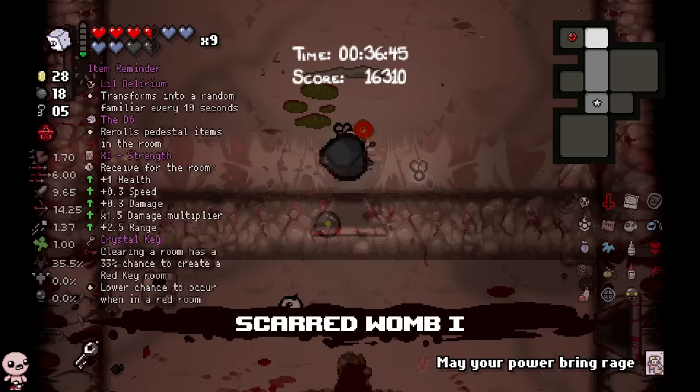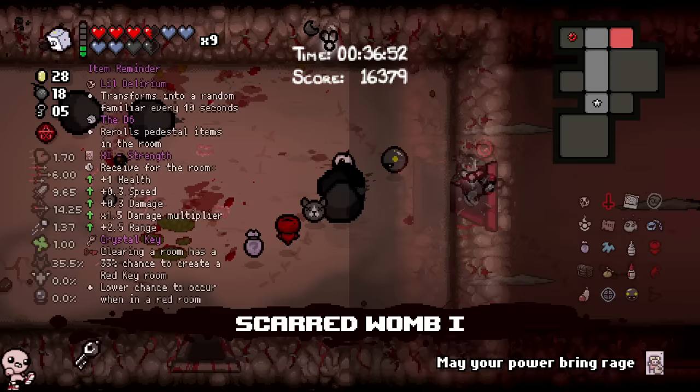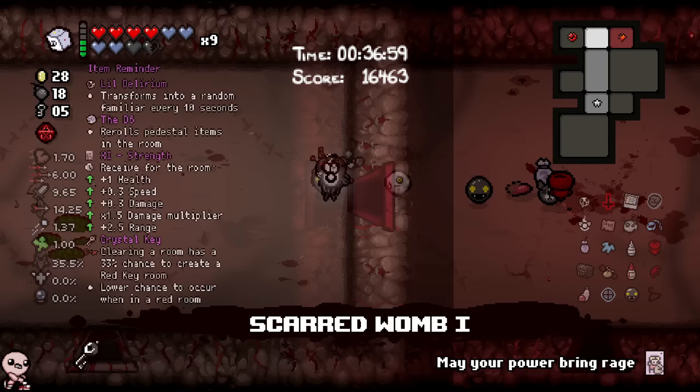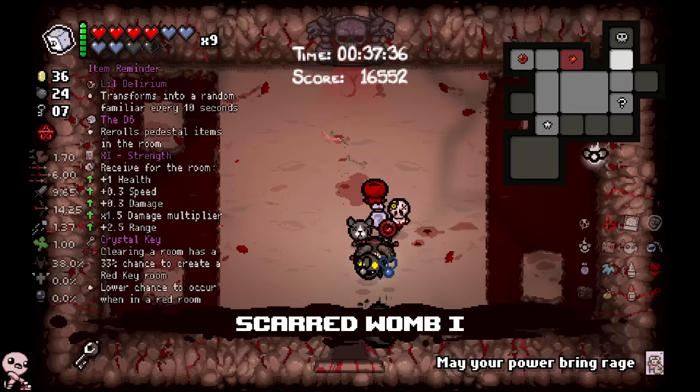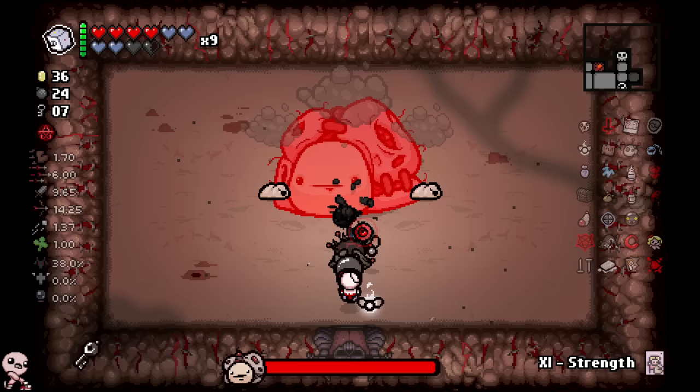I took the Polaroid with the intent of Holy Crown paying off, then five seconds later I back up on my decision. Crystal Key is far too strong — it's not just the potential for an ultra secret, it's also the extra charges on your active item. The better your active item, the more value you get out of it, and I kind of have the best active item in the game. Death Certificate is the best active item — let's go fight.